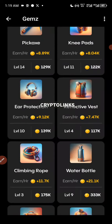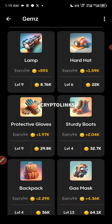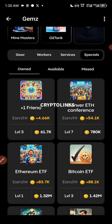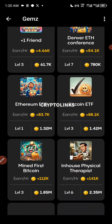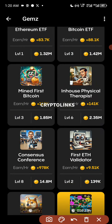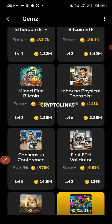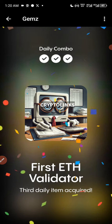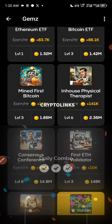The last card — go to Specials and look for a card called First ETH Validator. It should be right here. The card is not that expensive, maybe around 100,000 coins. I've already tested it, and as you can see, we have the combo finished.